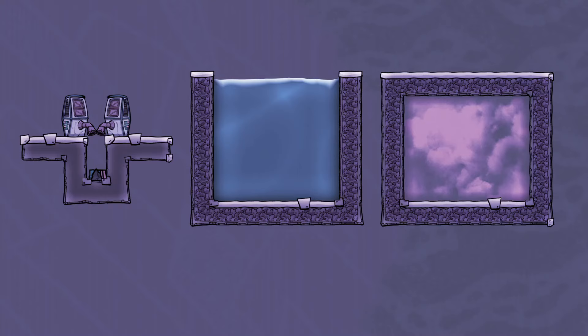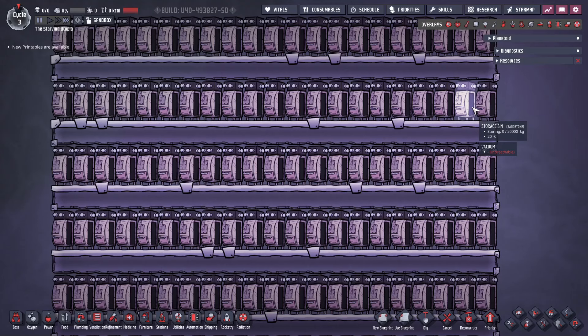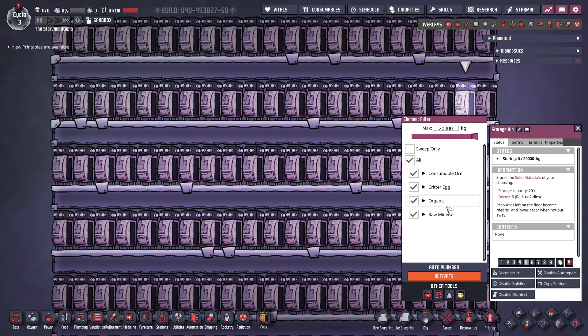I'm going to start off with solids, as these are the easiest to store as they take the form of debris. The first way to store debris is using storage bins, and these can store 20 tonnes each. Note that you must select the filters on the bin for what you want to store, and if you use a bin without the sweep only option, dupes will automatically collect resources without a sweep command.